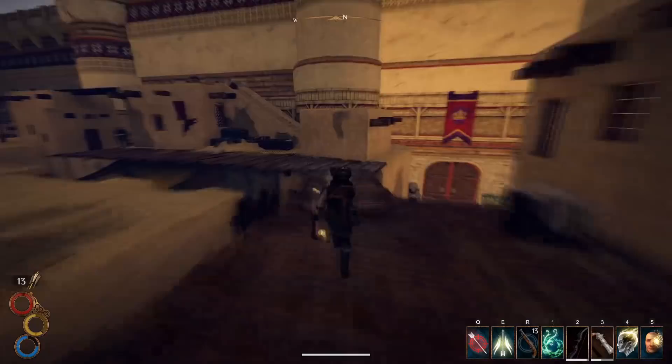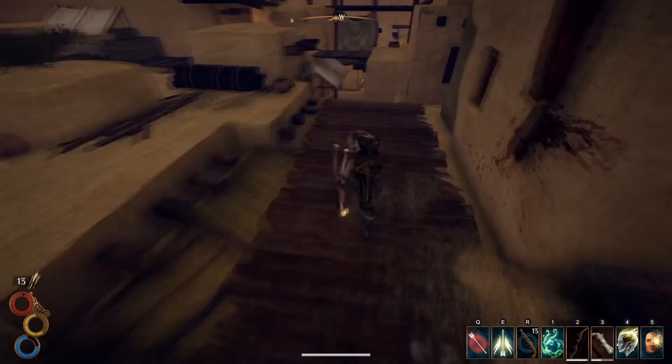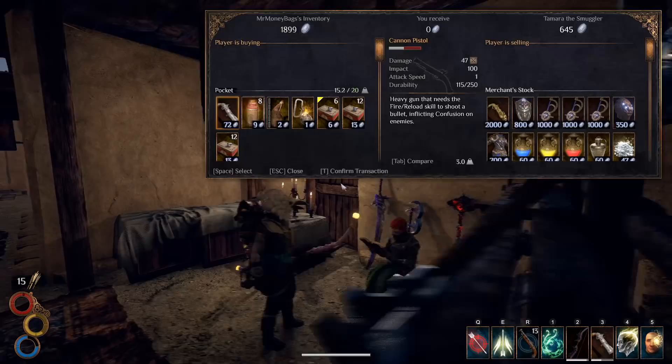Now that Blood Under the Sun is done, head back into the slums and find Pigeon Eye. Just donate 40 silver to him 5 times for a total of 200 silver — that will finish the quest and unlock Tamara. And since you've completed the Blood Under the Sun quest, she'll stock Chimera Pistols. Make sure you leave Levant and re-enter — this will despawn the barricade that stops you from reaching Tamara. When you can, acquire as many Chimera Pistols as you want.